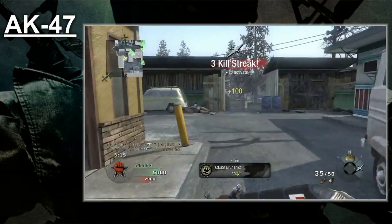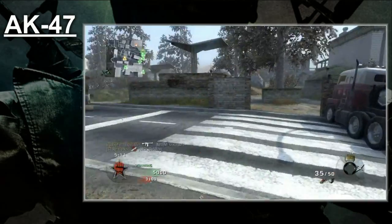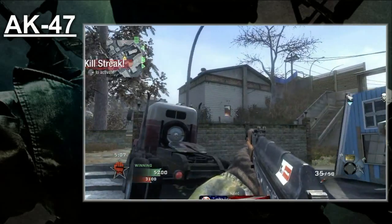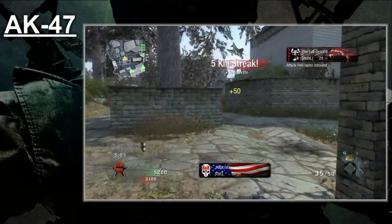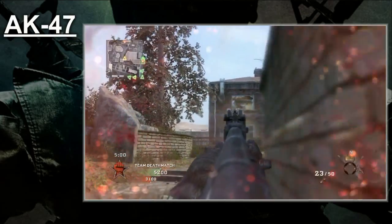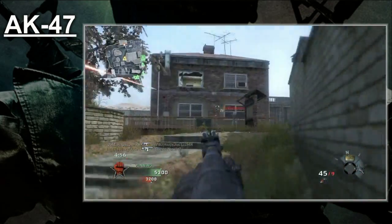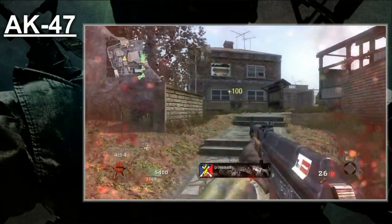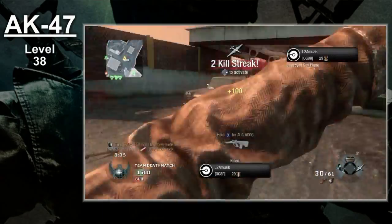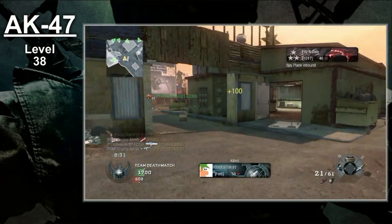This is one of those guns that needs no introduction. Over the years, we have seen countless variants of this infamous rifle. But at the end of the day, everyone knows about the rugged, proven, and powerful AK-47. As one would hope, the gun has translated well into the game. The AK is one of the best all-around weapons Black Ops has to offer. Unlocked at level 38, this rifle is available rather late in the prestige. Keep this in mind if you would like to play with the AK-47.